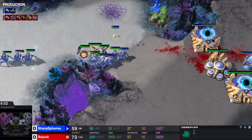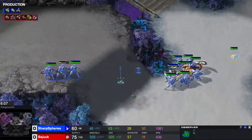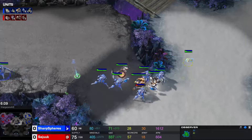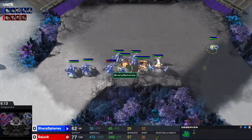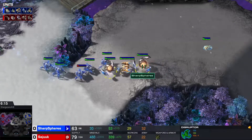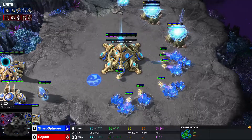And now going for a counter-attack. The Protoss is going out with an Immortal and 2 Disruptors, also supported by 8 Stalkers. 4 kills here, 7 kills there — massive value for these Disruptors.